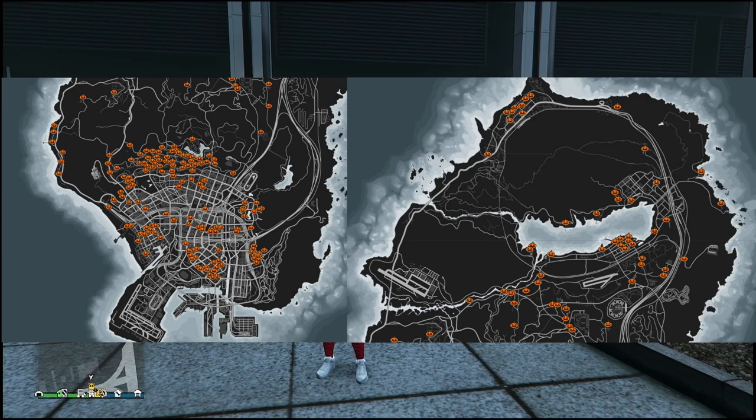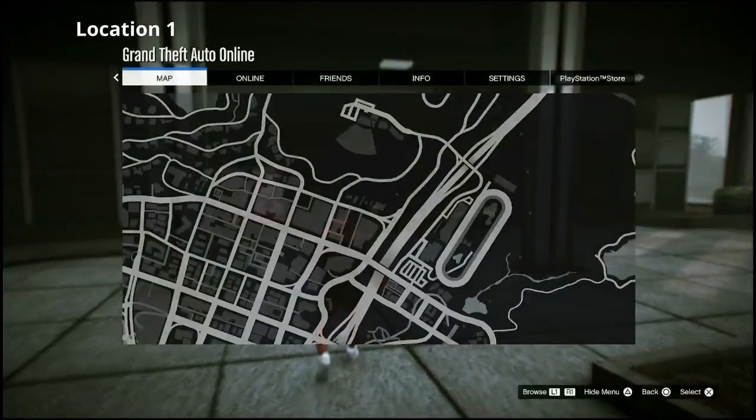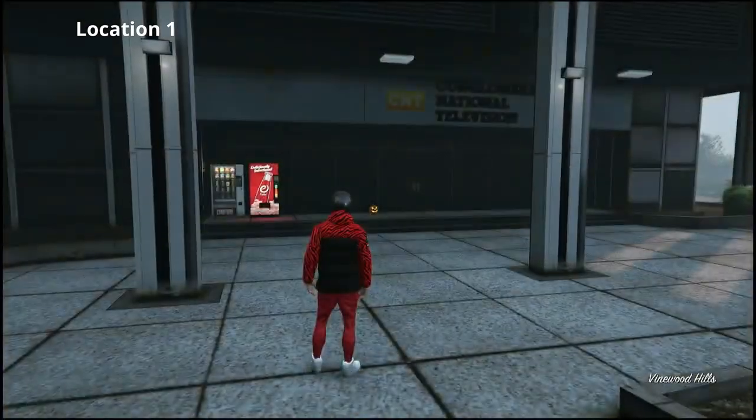On screen now there should be an image of all the locations. I believe you need to collect 10 of them to get the pumpkin mask, and as you can see I'm at one of them now — this is one of the locations here on the map.